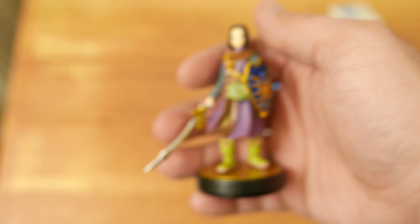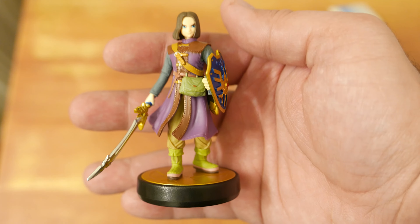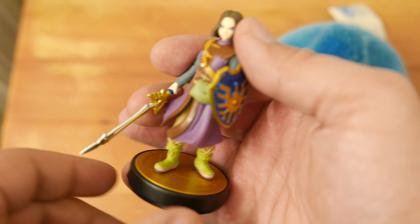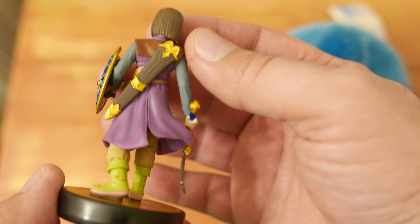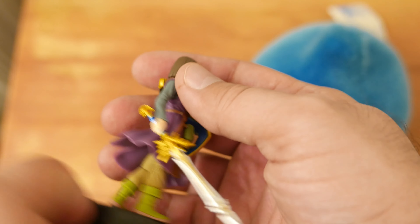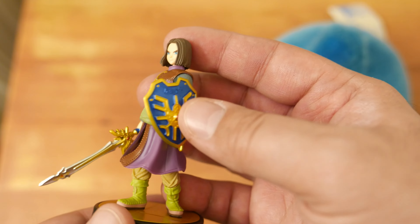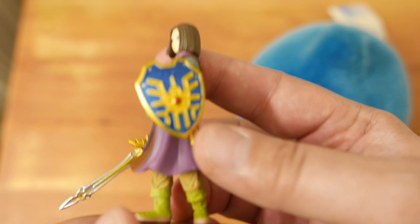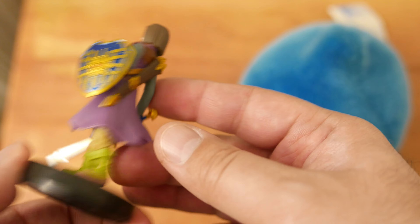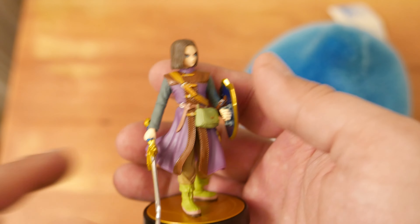I should probably stop complaining about this and unbox Hero. So here goes. Oh, the sword is bent a little. That's fine if it's bent. Anyways, here's a shield. Look at the shield. Look at the scabbard, the boots, the sword — yep, it's a Hero.